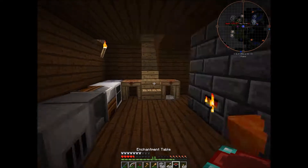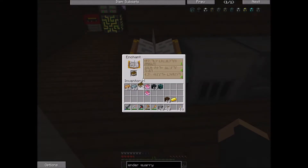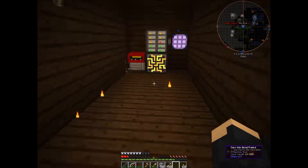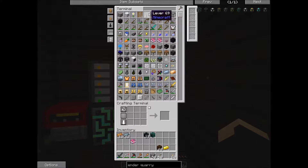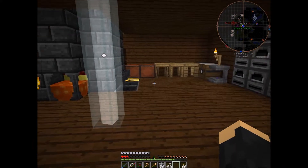Now we need to just enchant these nine books — something simple. Dude, I have two and a half hearts. Why are you punching me? I'm not regenerating — I don't have any food and I don't have leggings. Here, food. Oh, thank you. Only three? Sorry, it's all I got. Did you put the logs in the presser?